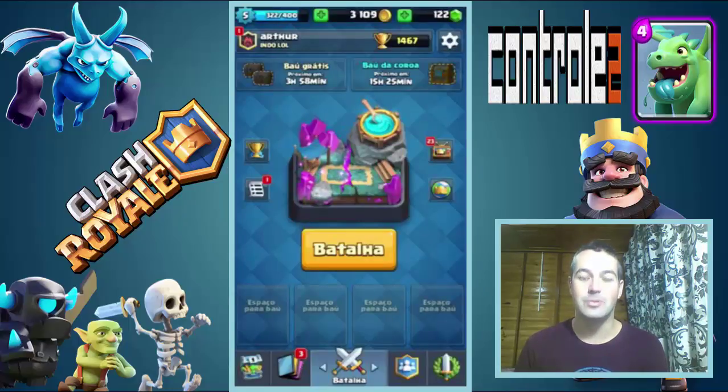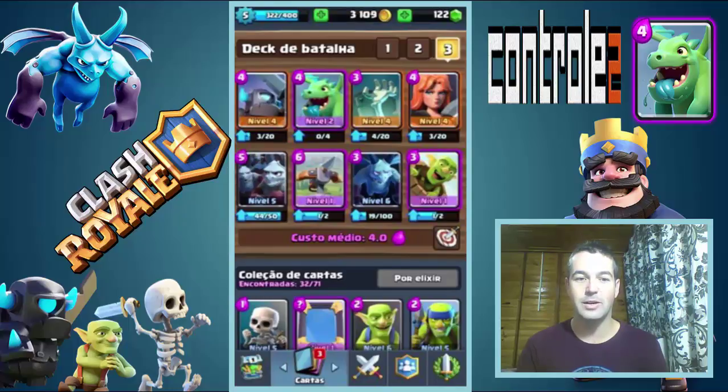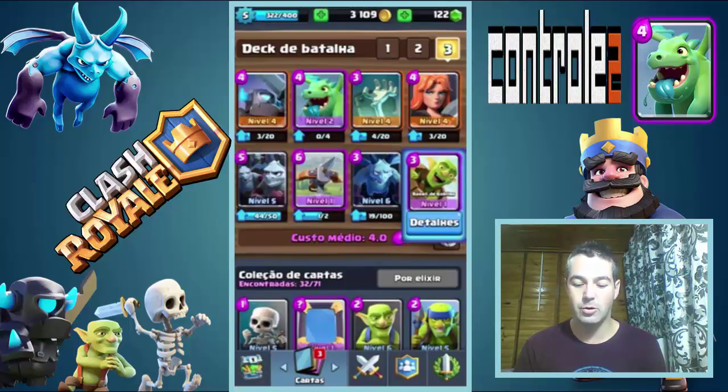Esses foram nossos baús. Vou mostrar aqui as cartas novas. Esse aqui é o meu deck: Mini P.E.K.K.A., o Homem Dragão, a Lápide, a Valkyria, a Horda de Servos. Esse aqui — como é que é o nome? — é o X-Besta. Ele não ataca o voador, mas ataca com 20 a cada flecha e é muito rápido. Os Servos e o Barril de Goblins.